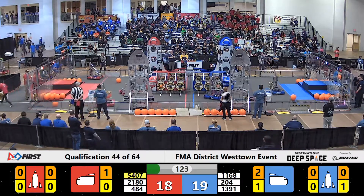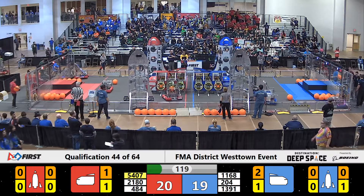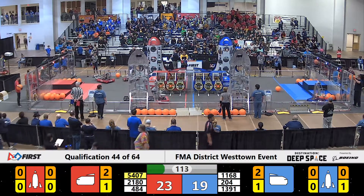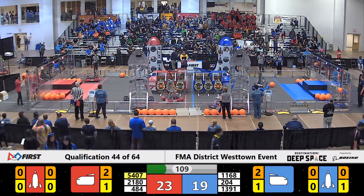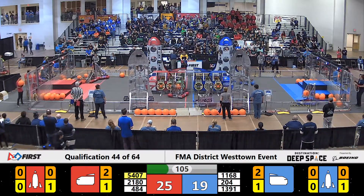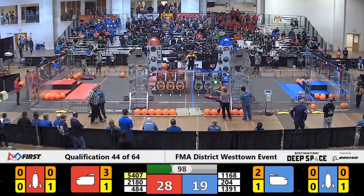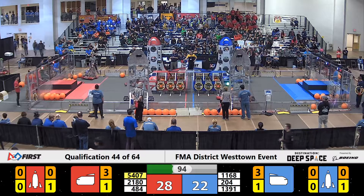The real-time score shows a one-point advantage for the Blue Alliance — these six teams very evenly matched. Over on the Blue Alliance, team 1391 the Metal Moose lining up to place and secure their one hatch panel on the cargo ship. Malvern Robotics lining up just off — I stand corrected, it's on. That one's going to be a close one on the Blue Alliance rocket, may be supported by the floor nonetheless.